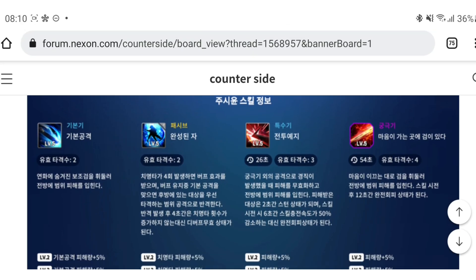Looking at Jushuyun's basic attack: using his sword, he hits the target in front, dealing AoE damage. For his passive, after critting four times he receives a buff. If Jushuyun is hit with a basic attack during the buff duration, he counter-attacks with a long-range attack that reaches the back line.